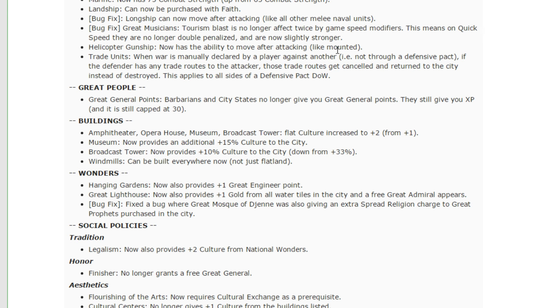Buildings — Amphitheaters, Opera Houses, Museums, and Broadcast Towers flat culture increased to two from one. Museum now provides an additional 15% culture to the city. Museums are pretty off the beaten track in terms of things players are going to be building, so this is essentially a boost towards tourism-style play, because the only people building museums are doing tourism, especially now that broadcast towers no longer require museums. The broadcast tower got a nerf — it now provides 10% culture down from 33%, which is good, because at this stage in the game you're building factories, public schools, and research labs, and having to also build broadcast towers was mandatory. This is good — less infrastructure that becomes mandatory and is now optional.